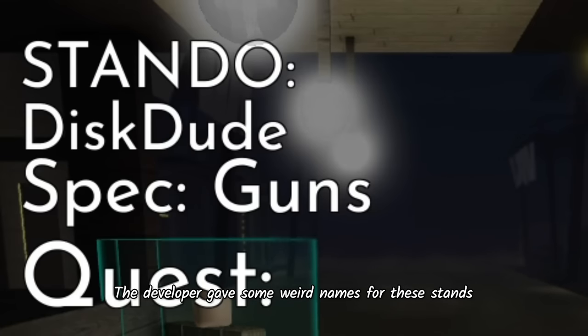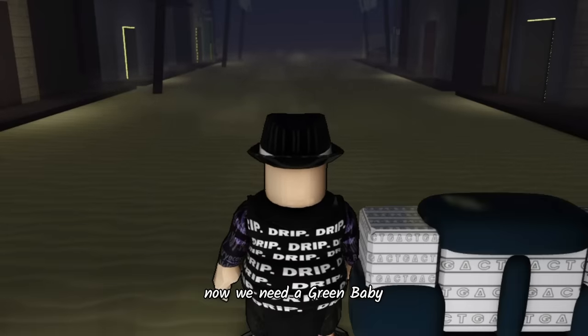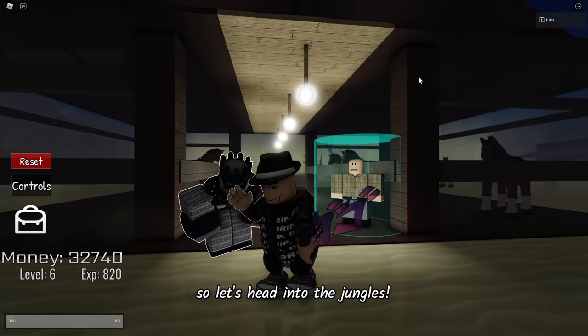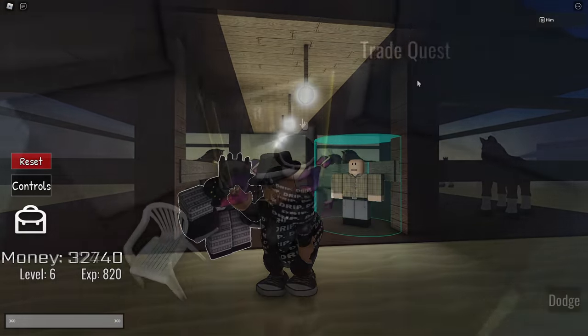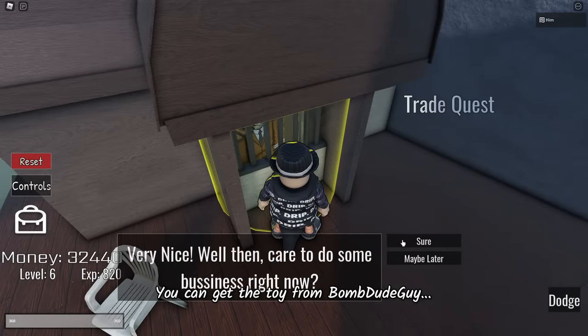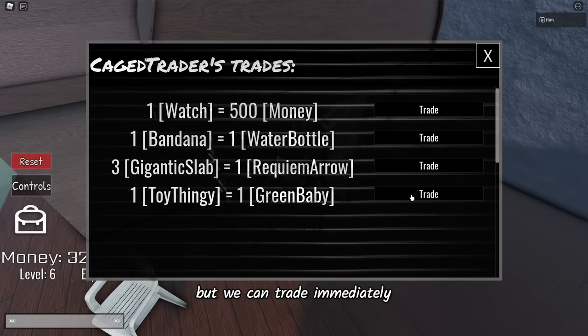The developer gave some weird names for these stands. Now we need a Green Baby. The only way of getting it is by trading with the Cage Trader, so let's head into the jungles. You must give him one toy thing for the Green Baby. You can get the toy from Bomb Dude Guy, located near the Stone Giant. The drop chance is roughly 15%, but we can trade immediately since I already have one.